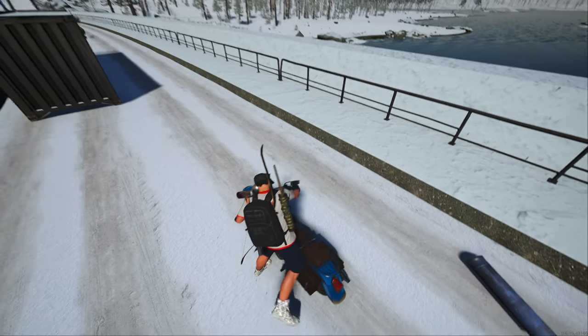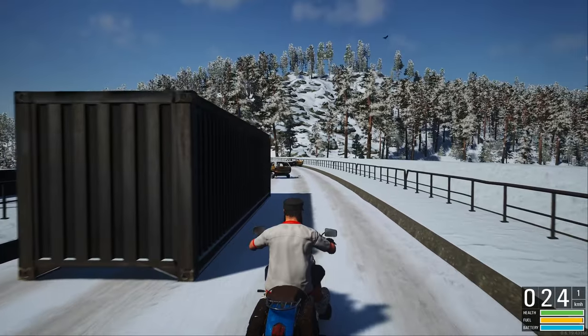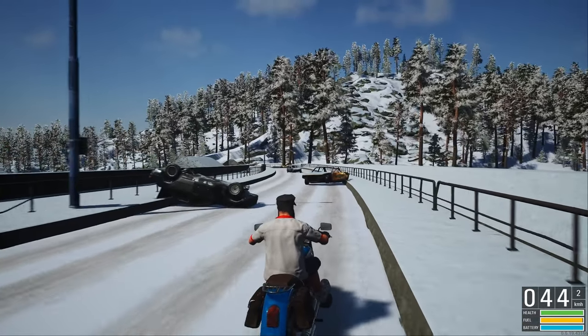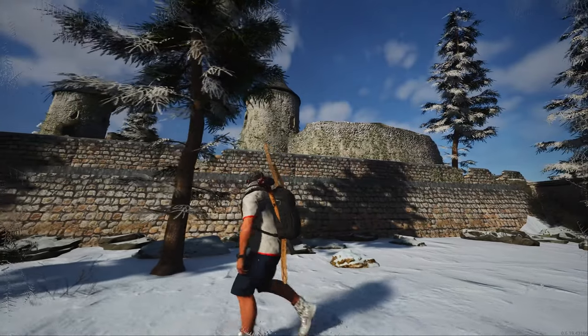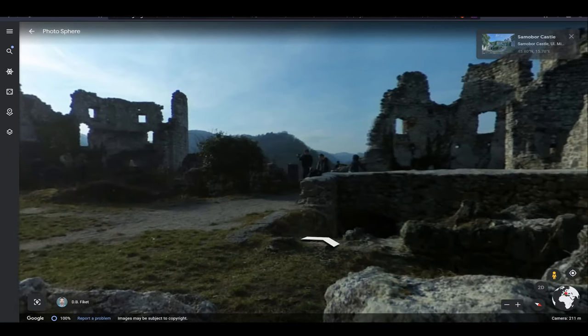And off we go to our final destination for today — Starigrad Samobor, the old city of Samobor, also known as the castle in Scum. I must admit that I was not expecting this to be a real thing, but when I started researching Scum POIs I was amazed to find the castle in real life as well, not only in-game.